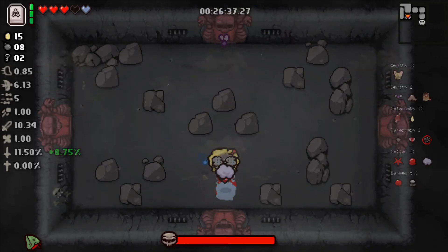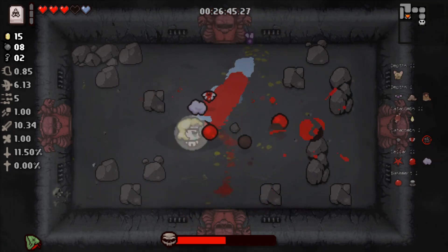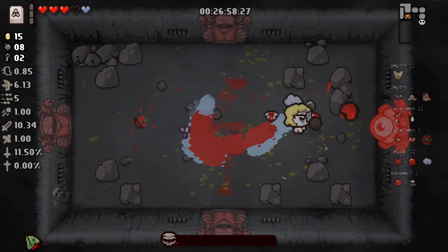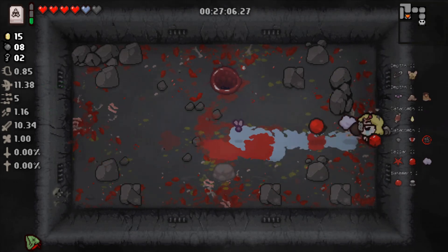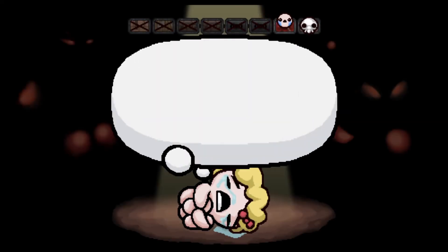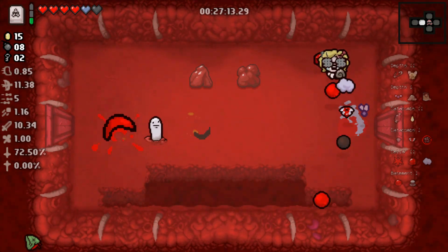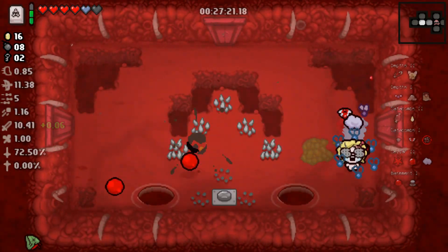Finally did we get a devil deal, Mom. We're going to try and use the Cube of Meat as much as we can. There's no more Book of Shadows, but as long as we dodge the initial hit we should be fine. We didn't get the devil deal because of damage taken in the last room, but that's okay. We'll get Safety Pin, which gives us shot speed and decent range.